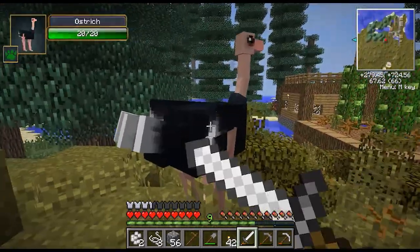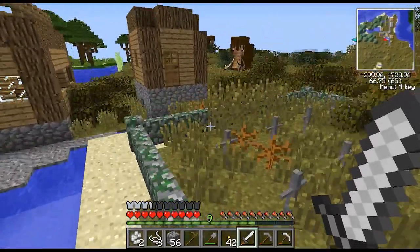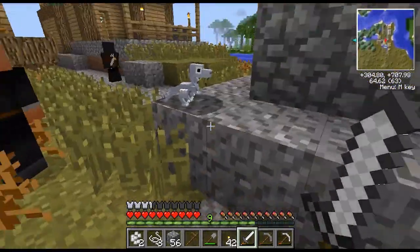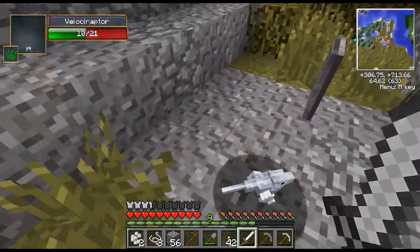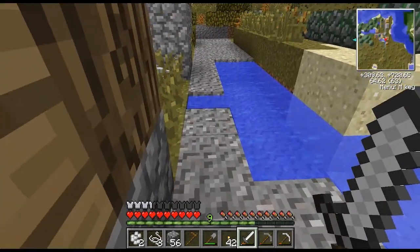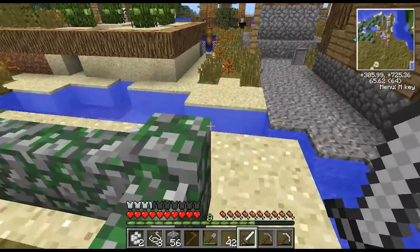I got this ostrich — how do you ride them? I think we just put a saddle on them. I want to see what this tree is. Oh my god, look — there's a velociraptor! Where? Over here. I thought velociraptors were bigger. Maybe the velociraptors grew up already — I remember seeing them bigger.